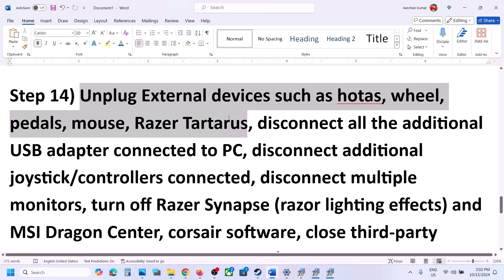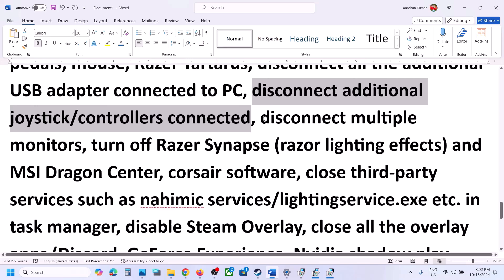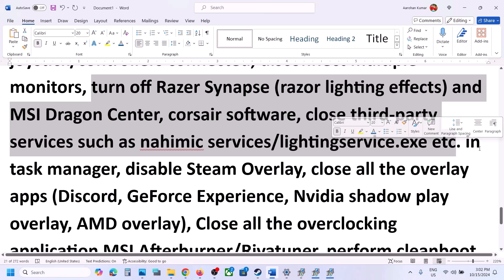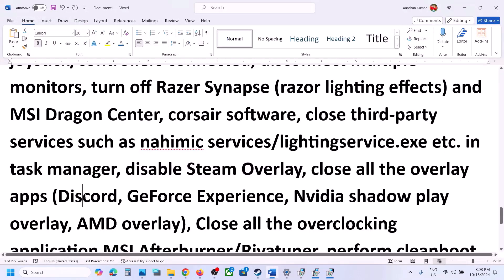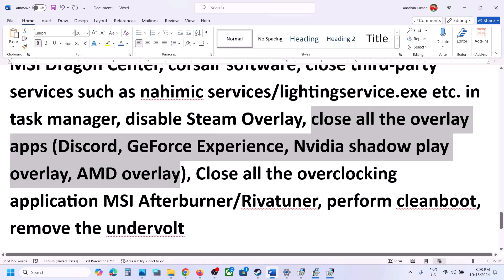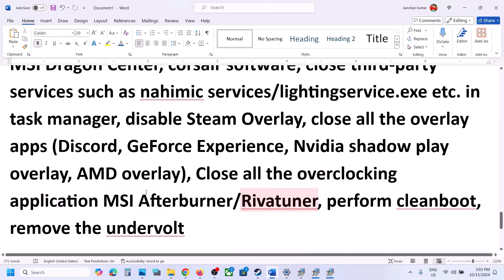The next step is to unplug all external devices you are not using — such as wheels, pedals, USB adapters, or extra controllers. Also disconnect any extra monitors and try launching the game on a single monitor. Close any third-party services or applications that are running. Disable the Steam overlay by right clicking the game in Steam, selecting Properties, and turning off Enable the Steam Overlay While in Game. Also disable overlay in Discord and GeForce Experience if running. Close all overclocking applications like MSI Afterburner or RivaTuner, and remove any undervolt settings before launching the game.